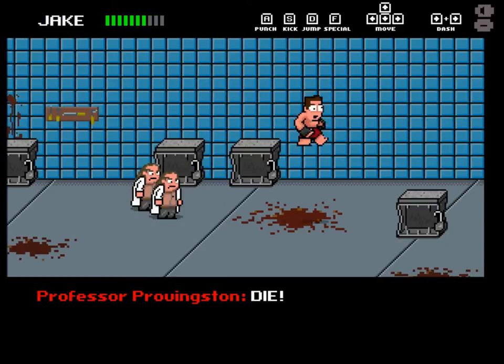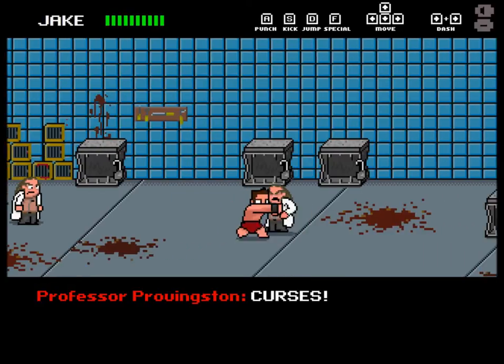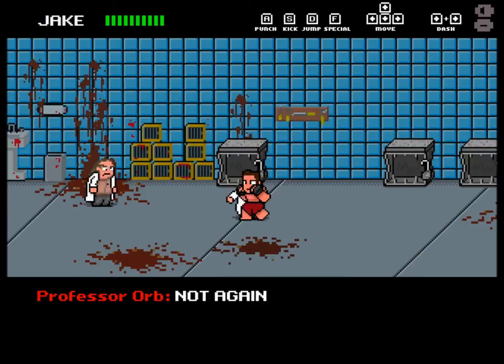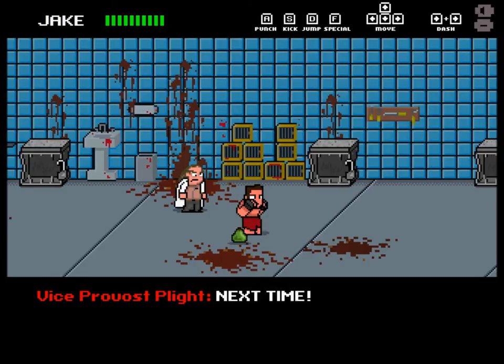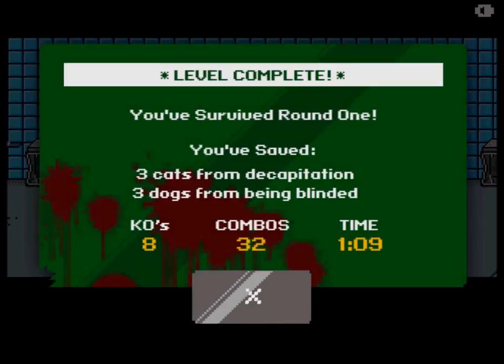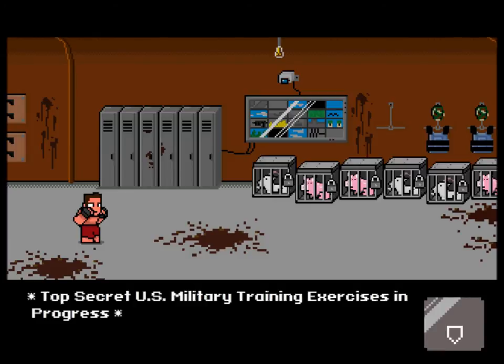I'm getting my butt kicked here. Sometimes the enemies will drop health items when you beat them. That's it — three cats saved from decapitation, three dogs from being blinded. Eight knockouts and 32 combos. I've already unlocked all the stuff.